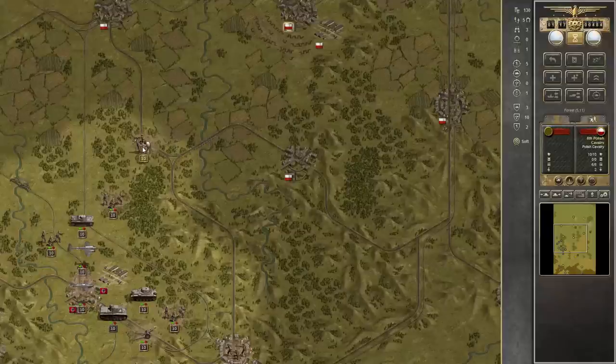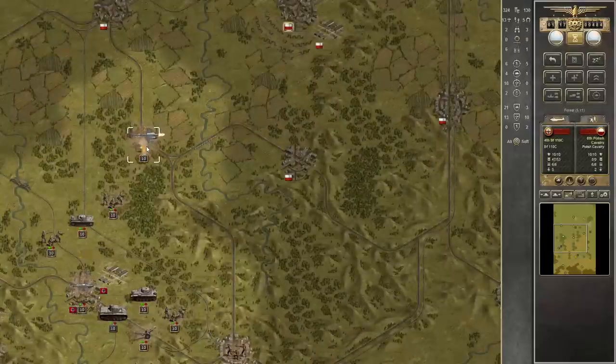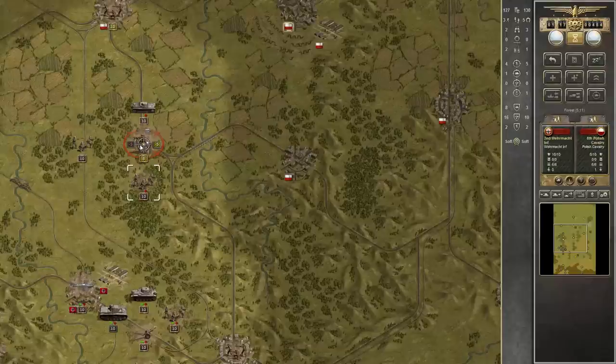Let's take a look at our first target — this Polish cavalry unit. It has a very high spotting range; it's a scouting unit and can see basically all around here. Whenever possible, we want to deny the enemy vision, so let's start by bombarding it. Then we'll encircle it and hopefully destroy it.